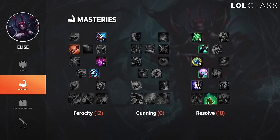For masteries on Elise I go 12/0/18 and I take Natural Talent over Vampirism and Oppressor over Bounty Hunter, because you already clear pretty well and don't need sustain, and Oppressor is just better. I go Swiftness over Legendary Guardian because you typically aren't as tanky since you go Runic Echoes, so you don't get as much value out of the armor and magic resist. The tenacity is just better. I go Strength of the Ages because without it you're about 300 HP behind the enemy jungler, and those 300 HP are really important. In solo queue you can go 12/18/0 with Thunderlord's for more damage, but Strength of the Ages is the most optimal mastery.